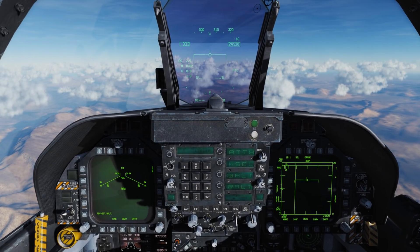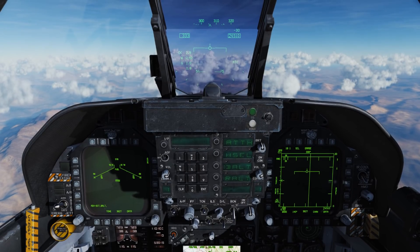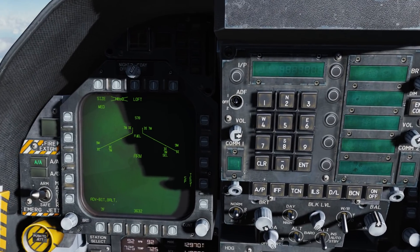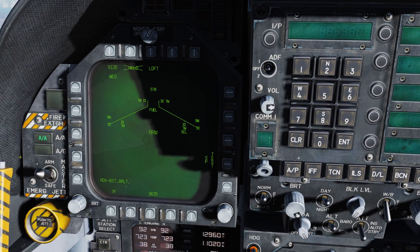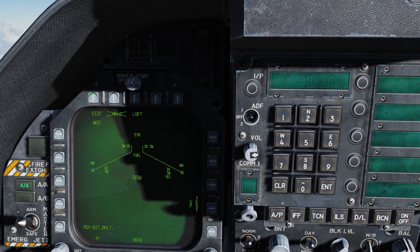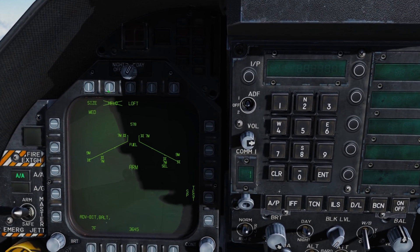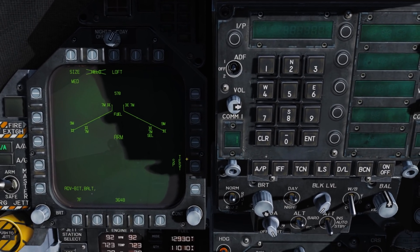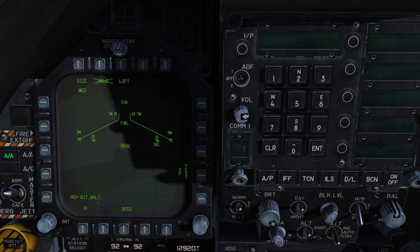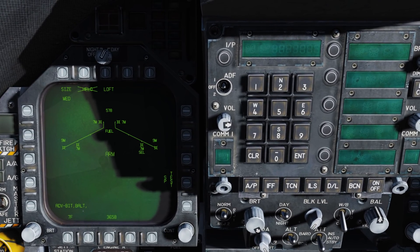So let's learn how to launch a Sparrow. The first thing we'll do is select one by pressing forward on the weapon select switch. Zooming into the left DDI area, we see we have Master Arm set to Arm and the Master Mode is set to AA. We can select the desired size of the target between small, medium, and large. We have a helo option to go against helicopters, a loft option, the ability to test the seeker on the Sparrow, and if we have multiple Sparrow types loaded we can cycle between those. Those will come in a later video.